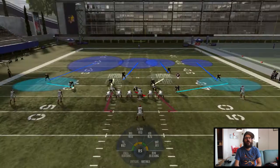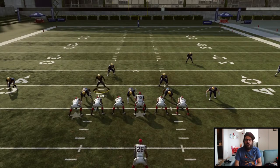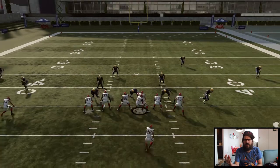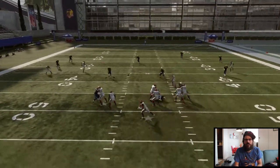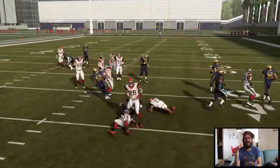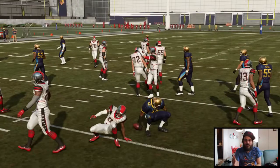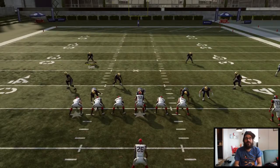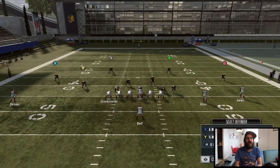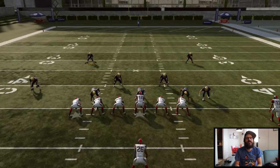You might want to move your linebacker back a little bit beforehand. It really throws your opponent off because they see you usering the safety and bringing him up to the line. They're thinking, 'What is this guy doing? I'm definitely going to throw the ball right up the seam.' So you can do just that — drop back — and it just naturally baits your opponent. It baited the computer into throwing it right there. So it's a great little play that I run a lot.